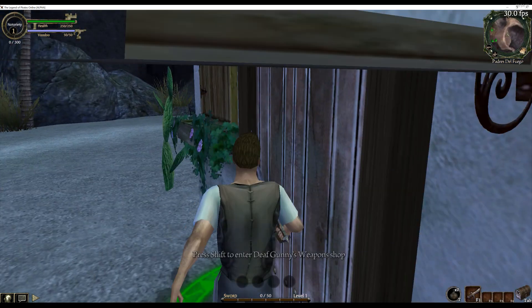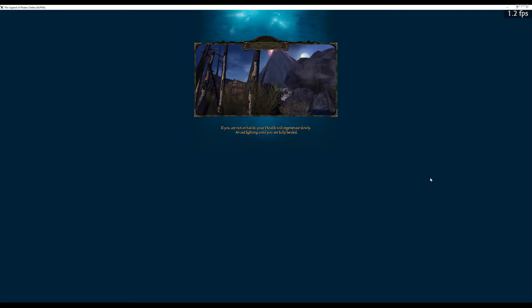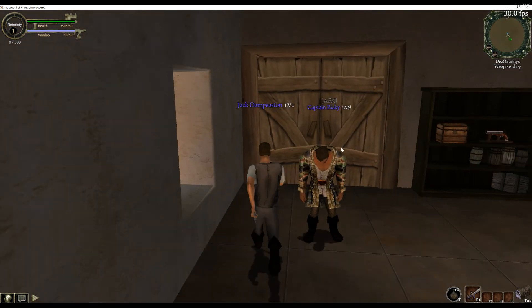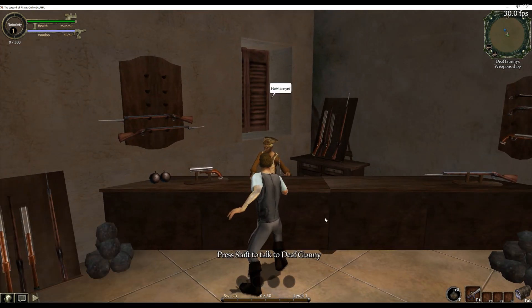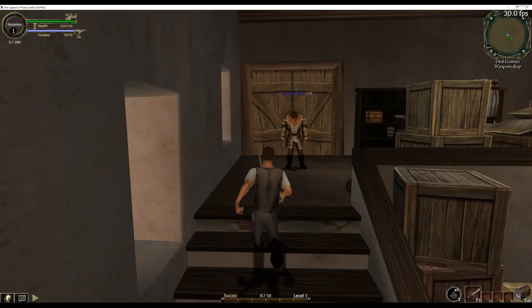Def Gunny — my man's Def Gunny. Oh, there's a player here — Captain Ricky. Alright, let's go. Gunsmith. Nope. So no weapons yet. That's disappointing. But like I said, they added some islands in here, which is great. Let's see if I can go to another one — I'm just trying to see if there's any enemies. I will check that out.